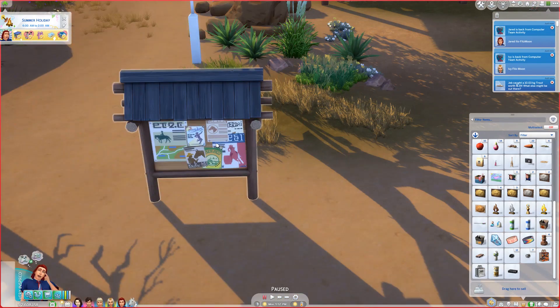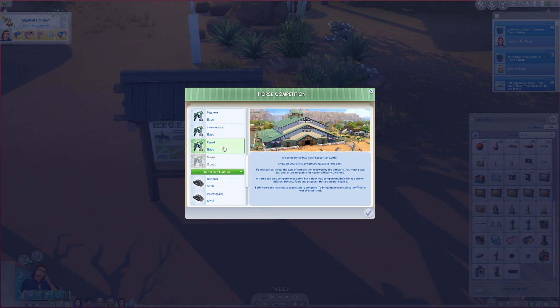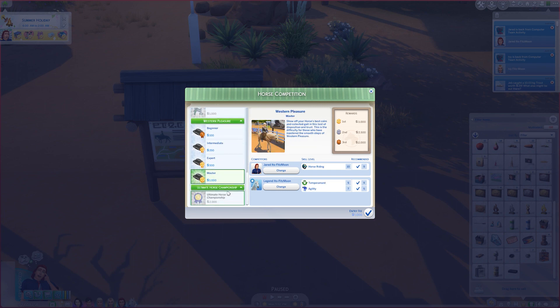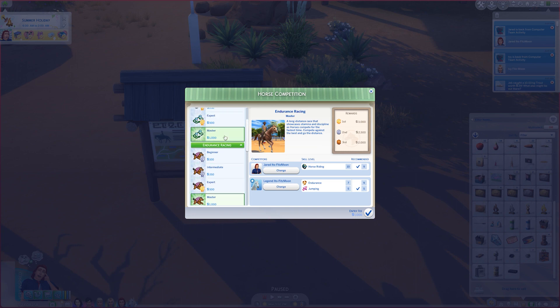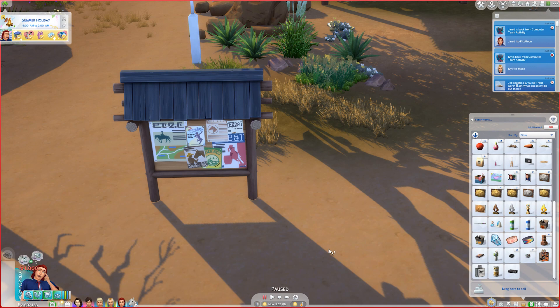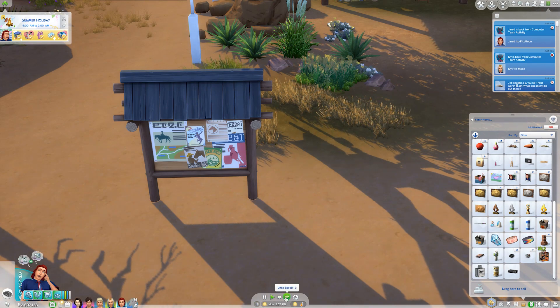They're back from their after-school activity and we're going to try one more competition, since Holly is doing her playing Sim Scuffle with the team. This one we can't do because our jumping's not high enough. We could do western pleasure, and this one we have to wait for Saturday. The only master competition we can try is western pleasure — we have everything we need for it.